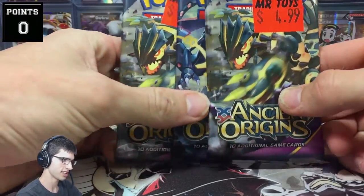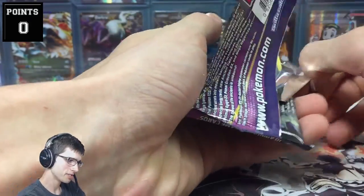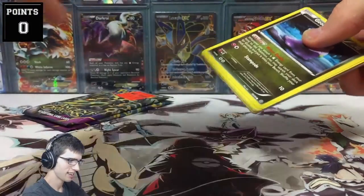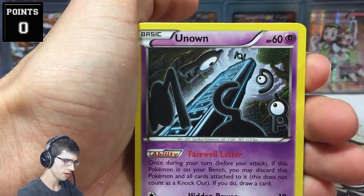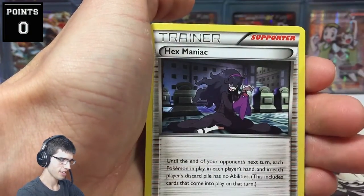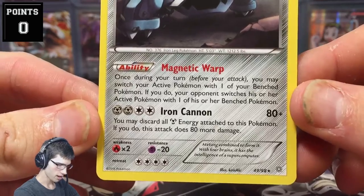We've got three packs of Ancient Origins today to see if we can get some solid points. Let's start cracking into these guys. So just a bit of banter to start this off — let's point out that Entei and Scizor... I'm pretty sure Entei's already won it. There's a code for you guys that have checked out the video, thanks for watching. Let's see if we can scoop up some solid points. For the first pack we've got Beldum, Unknown, Beltoi, Courtney, Eco-Arm, Metang, Hexmaniac. We've got a reverse — no points on the reverse. Our rare is a Metagross regular rare, with Magnetic Warp and Iron Cannon.